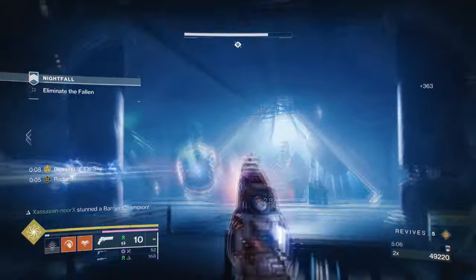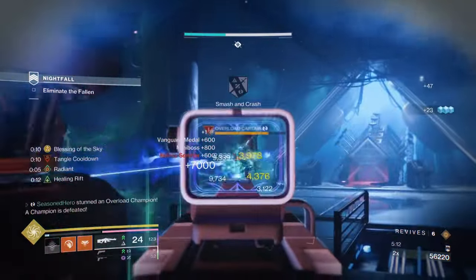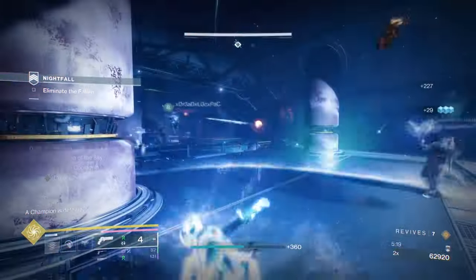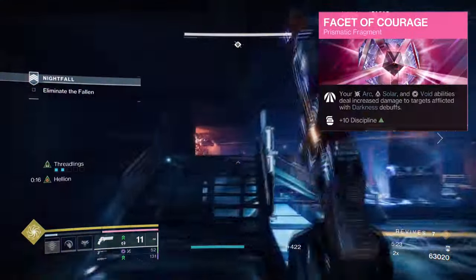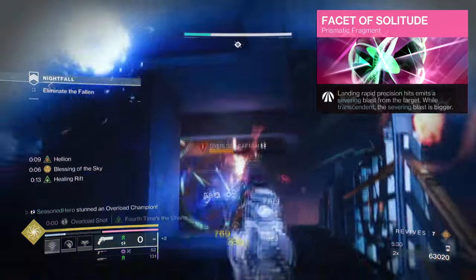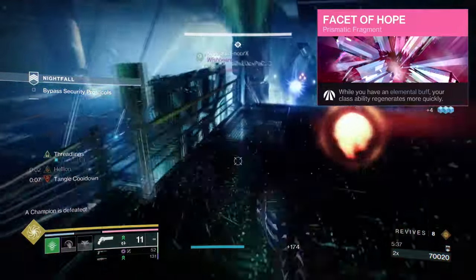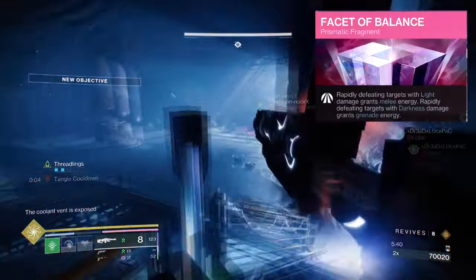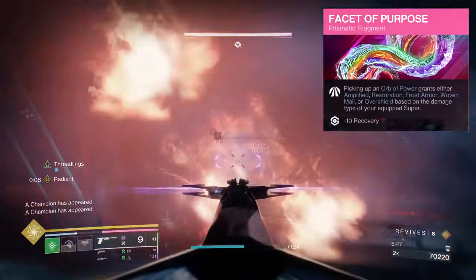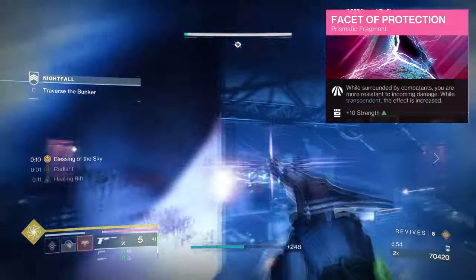For aspects and fragments we have the following. Weaver's Quall: activating your class ability will produce Threadlings that attack nearby targets. Hellion: activating your class ability produces a solar mortar that lobs flaming projectiles at distant targets and scorches them. Facet of Courage: your light abilities deal increased damage to targets afflicted with a darkness debuff. Facet of Solitude: landing rapid precision hits emits a blast that reduces enemies' damage output. Facet of Hope: while having an elemental buff, your class ability regenerates faster. Facet of Balance: rapidly defeating targets grants melee energy. Facet of Purpose: collecting orbs of power grants you an elemental buff based on your super.